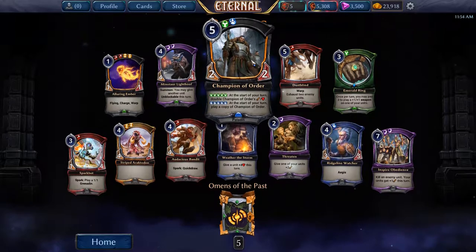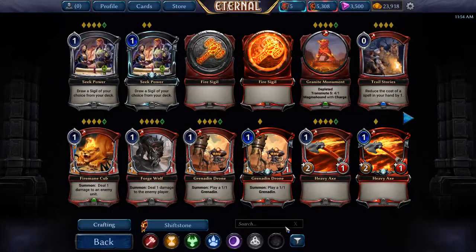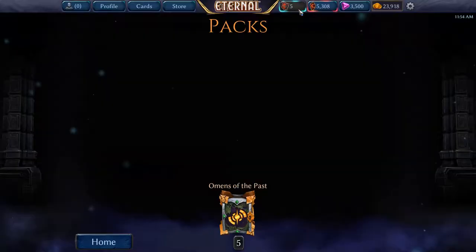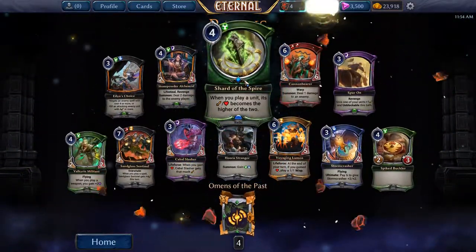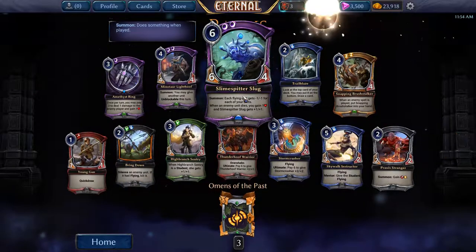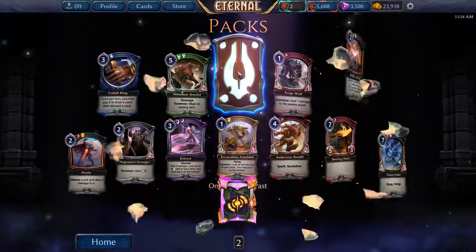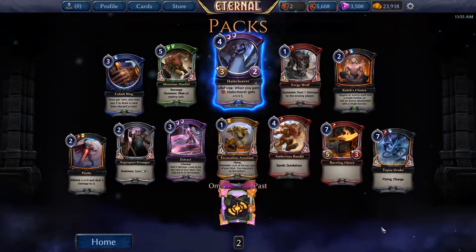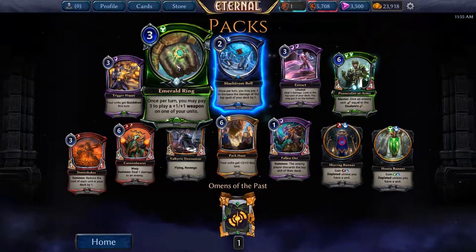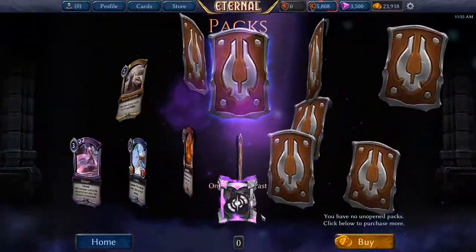We got a Champion of Order — I think I only have a couple copies of this. Nope, I already had a playset, so it's going to be shiftstone fodder. Shard of the Spire. Slime Spitter Slug — I'm pretty sure I don't have a playset and it's a really solid card, so I'll take that. Hate Cleaver, no premiums. We got a premium Emerald Ring and a premium Prosecutor at Arms. And for the finish, we've gotten one legendary from 26 packs of Omens of the Past — that's crazy, really bad odds.